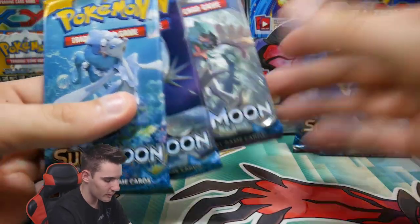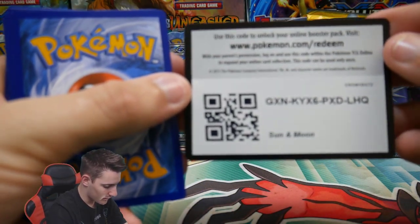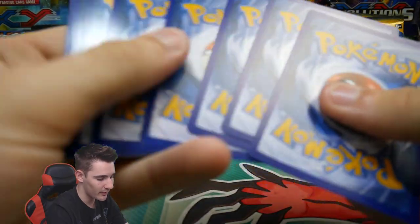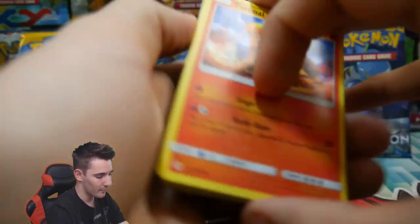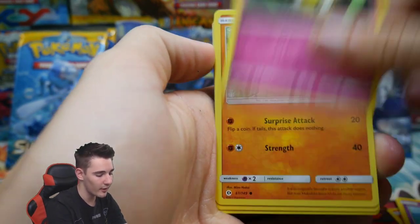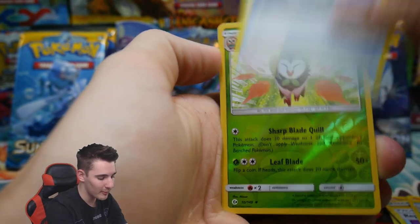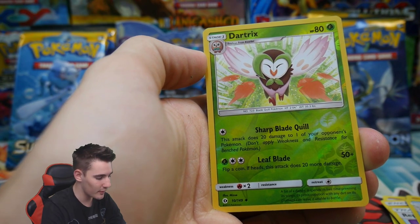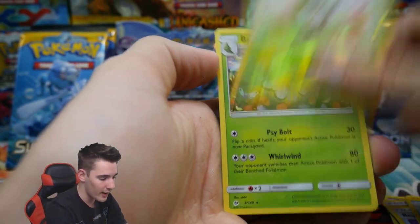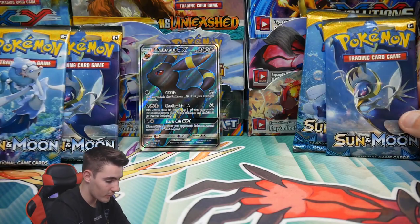So that was the Decidueye pack. Let's see what's in this other Decidueye pack. We have a Torko, a Rowlet, Rowlet, Drowsy, a Kiddiefly, Makuhita, an Energy, Rappel, a Peloppa, a Pokeball, Deratrix — we got the Decidueye and now the Deratrix, so the de-evolution of the middle version — and a Butterfree regular rare to finish off that pack. Wow, I can't believe we got that straight off the bat.